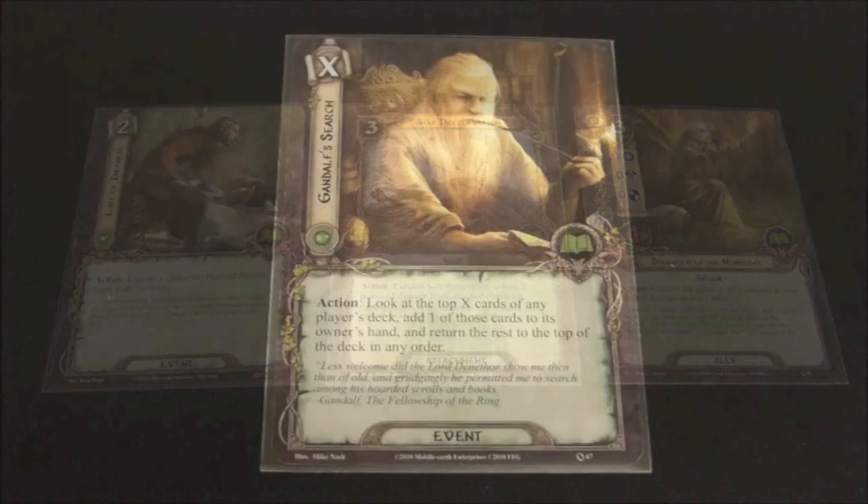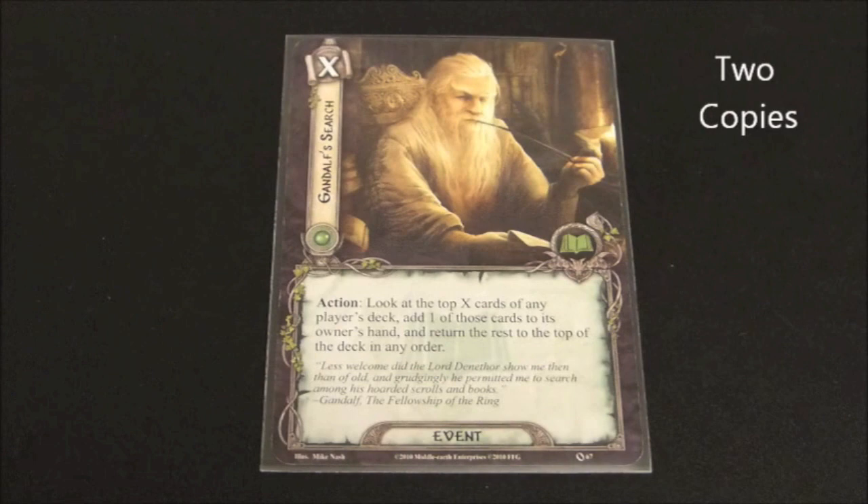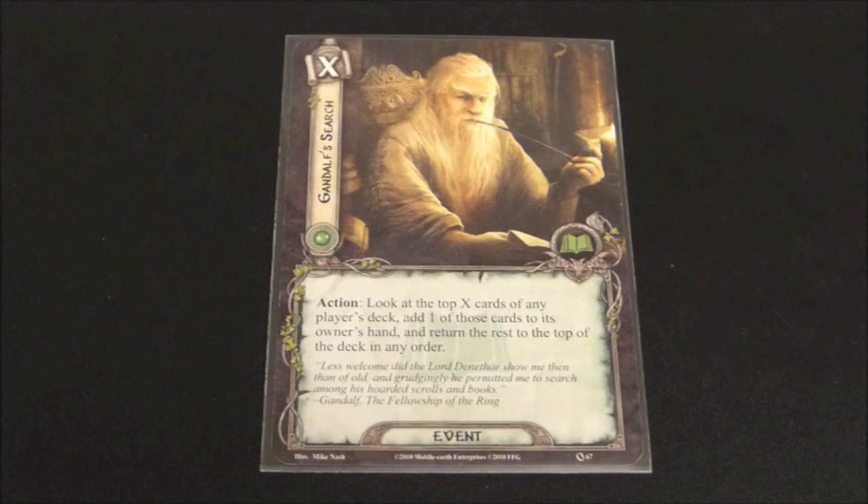Here we see a card called Gandalf's Search, which has a cost of X and reads: Action — look at the top X cards of any player's deck. Add one of those cards to its owner's hand and return the rest to the top of the deck in any order. This card has some utility for sure, but is quite specialized. As more expansions come out there are certainly better cards for searching your deck. If you're dying for a specific card like Steward of Gondor, Citadel Plate, or Unexpected Courage, I can see using this, but the problem for me is the cost.